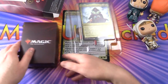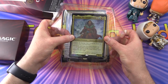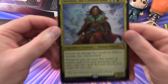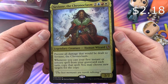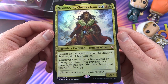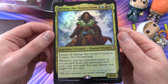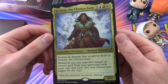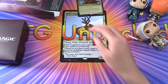We've got a nice deck box here, and we'll take a look at the foil oversized cards. These are cool — foil Savin the Chronoclasm. Legendary Creature, Human Wizard, 2/2 for 5. Prevent all damage that would be dealt to Savin the Chronoclasm. Whenever you cast your first instant or sorcery spell from your graveyard each turn, copy that spell. You may choose new targets for the copy. Very cool.